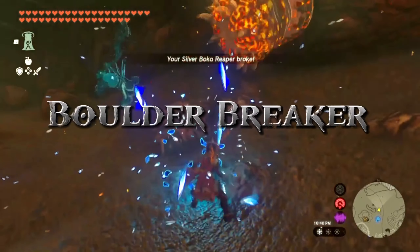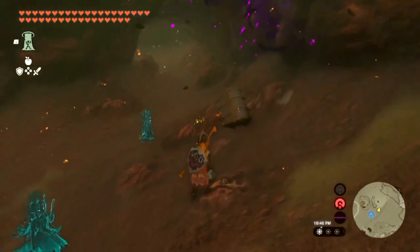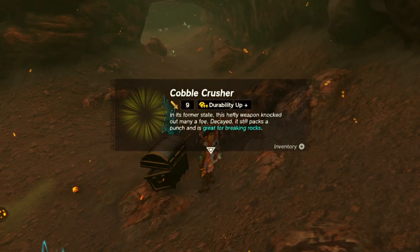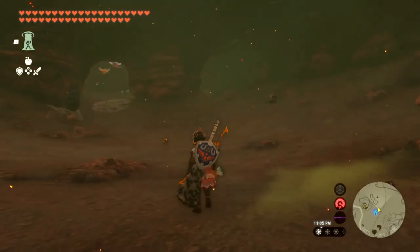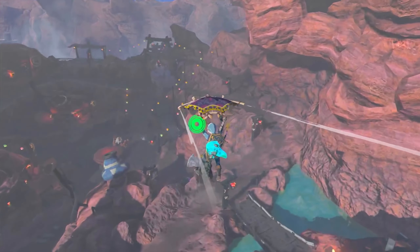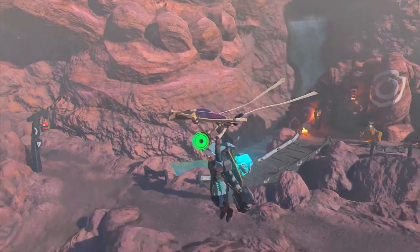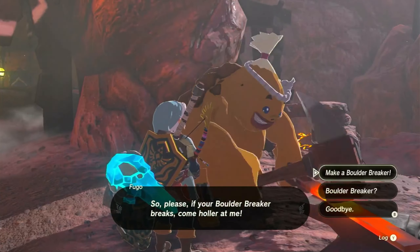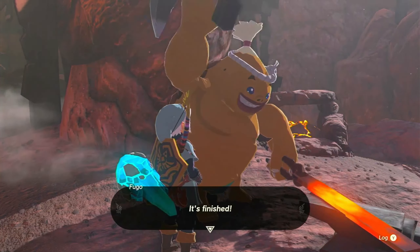Next up is the Boulder Breaker, which begins with a Cobble Crusher. Head west of Death Mountain to an enemy camp, grab the Cobble Crusher, and then visit Fugo at the blacksmith in Goron City to forge the Boulder Breaker.